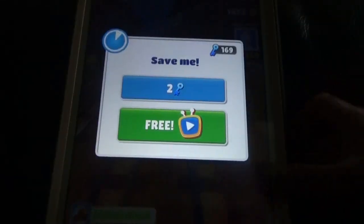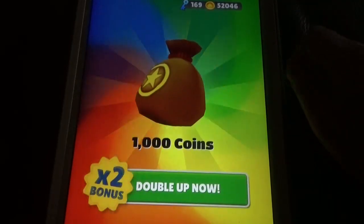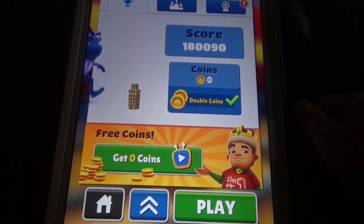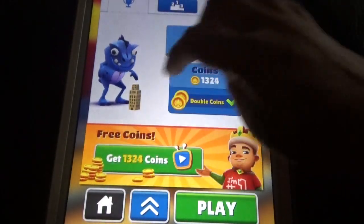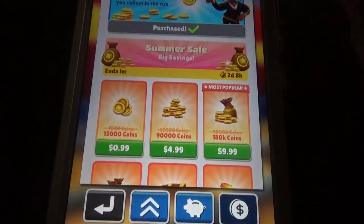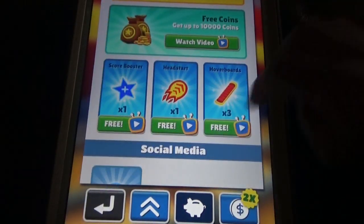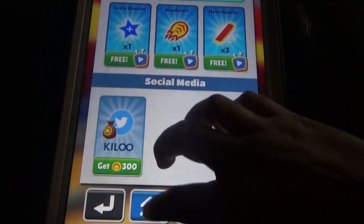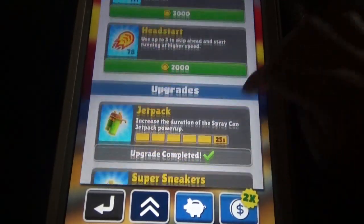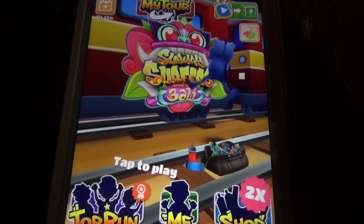When you die, you can get mystery boxes and double your rewards or coins by watching a video. In the shop there is a lot of free stuff and different power-ups you can get.